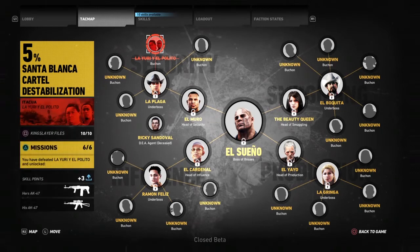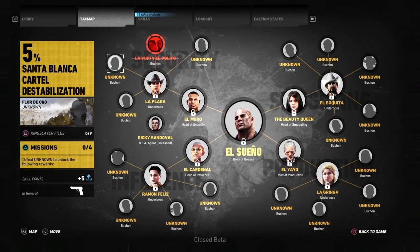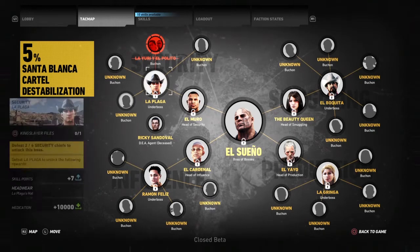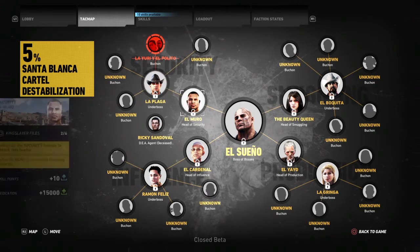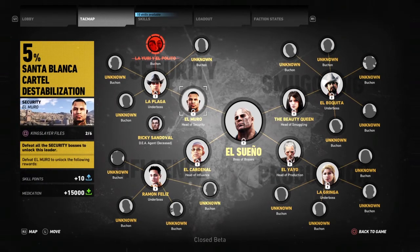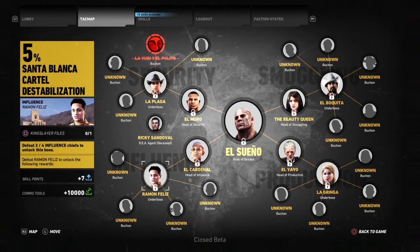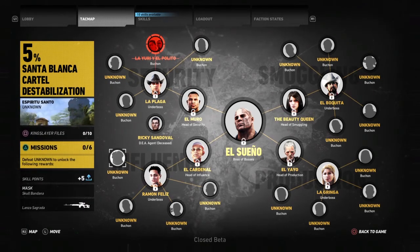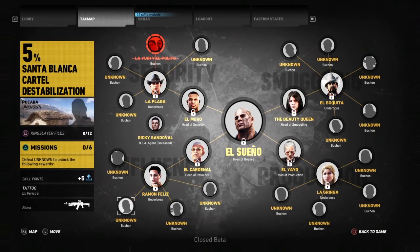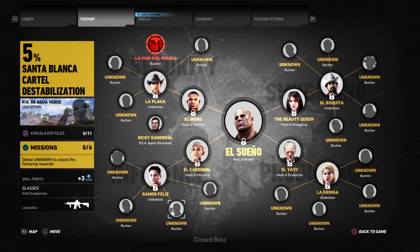For you to gain access to the underboss, you have to take out a specific amount of bosses within that group — so let's say security, like you've got here — to allow you to take on that boss. Once that is done and you've taken out every single boss within that area, you can then take on the head of whatever area that is. So with security, you can get to the head of security once all of the security bosses have been taken out.